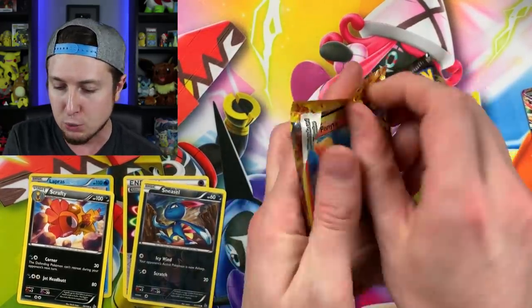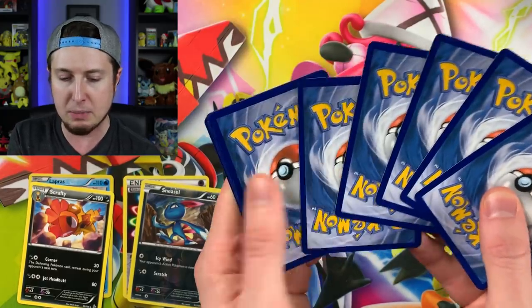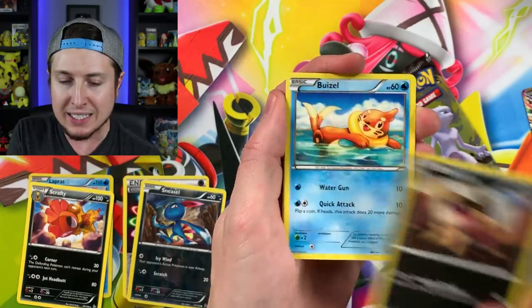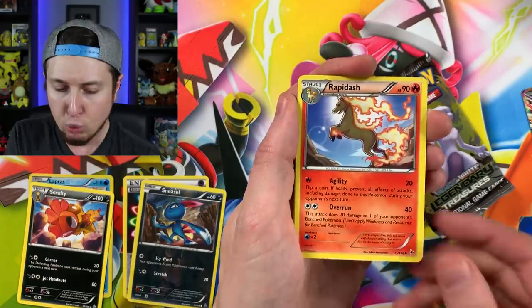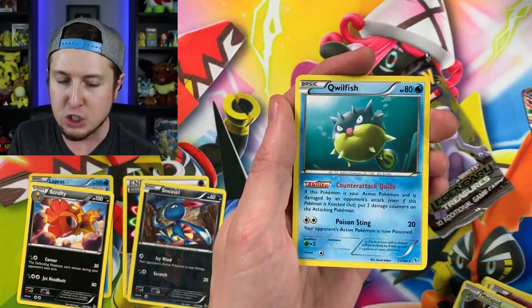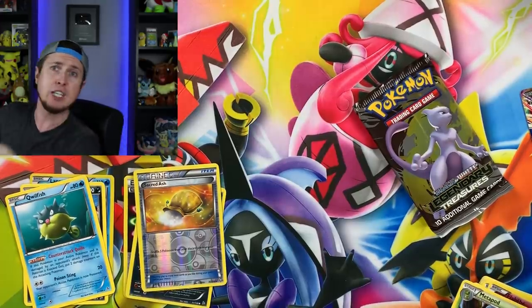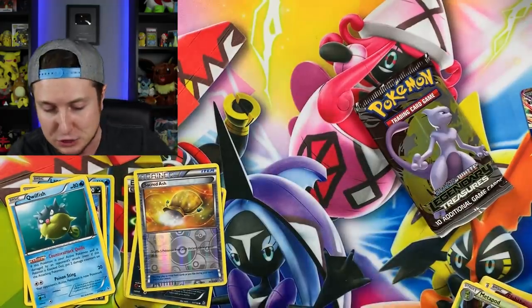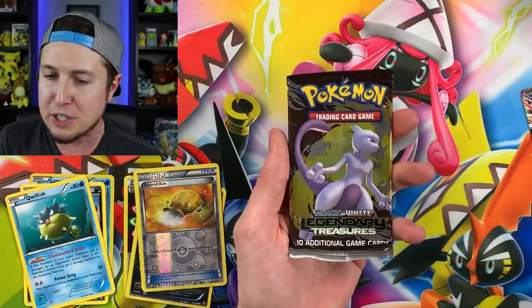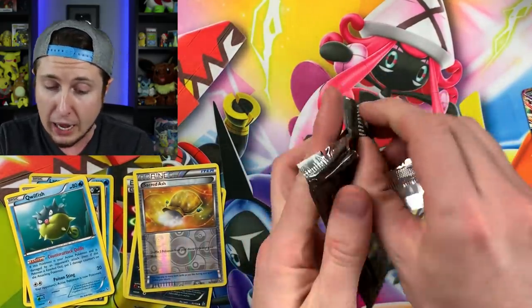All right, here we go, going into the next one. I did XY correct, so for some reason with Flashfire I must have just messed it up in my brain. Oh, I almost did it again. All right, here we go. We have a Ponyta. Sandile. Buizel. Butterfree. Caterpie. Rapidash. Slugma. Metapod. Reverse Holo Sacred Ash. And then our rare is going to be a Qwilfish. Taking a nice look — blast from the past with these XY sets. My brain is just everywhere today because I know I'm a little too excited about this Legendary Treasures, just to be honest with you. And it's perfectly okay to be excited — that's just who I am. I'm not afraid to be myself, and you should never be afraid to be yourself as well. Always be you.